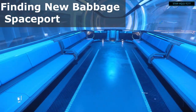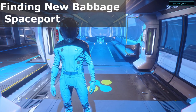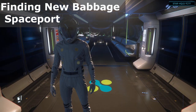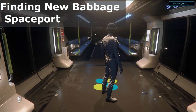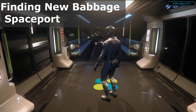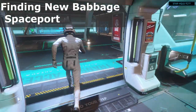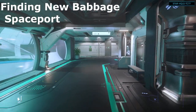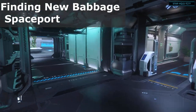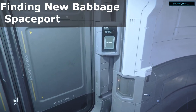Once the train arrives, go ahead and get on and enjoy the nice ride out to the spaceport. Once we get off the train, we'll have to figure out where the exit is up to the elevators, and then we'll take the elevators up to the terminal.